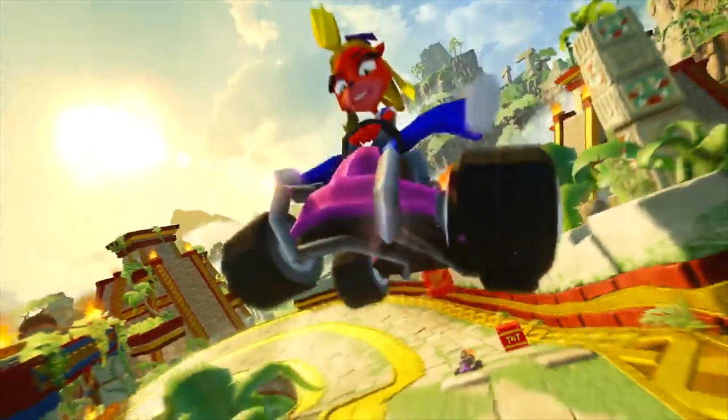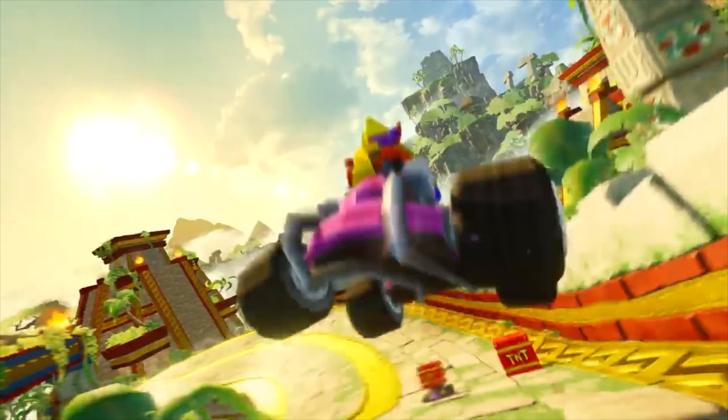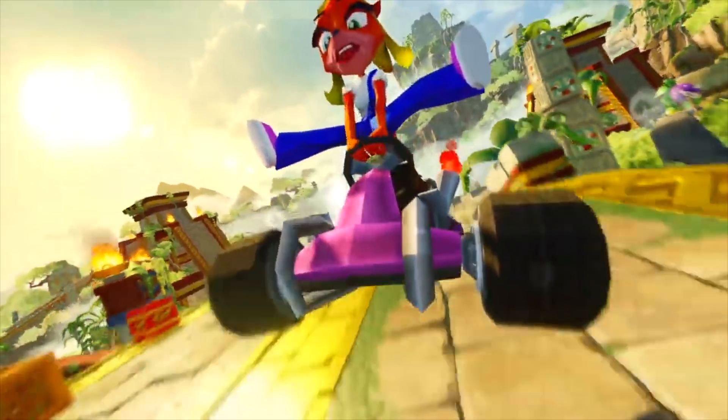When we see Coco with her retro skin we get to see more of Papu's Pyramid, which doesn't look too changed from the initial announcement trailer from the Game Awards — maybe a bit brighter. The lighting and shading have been tweaked to look much more improved, so that's really the only difference I can find here.